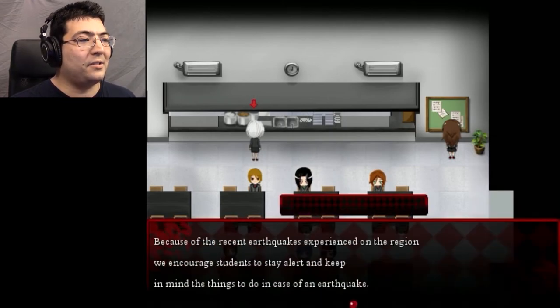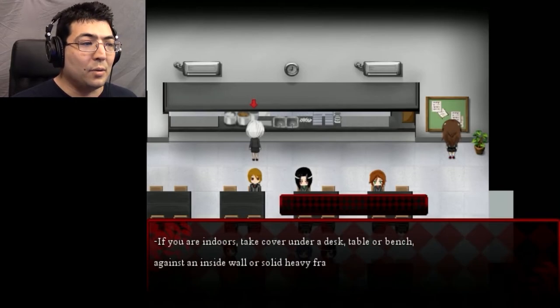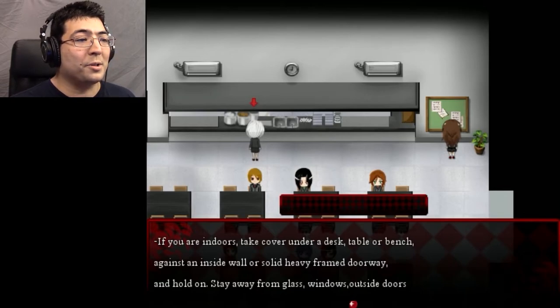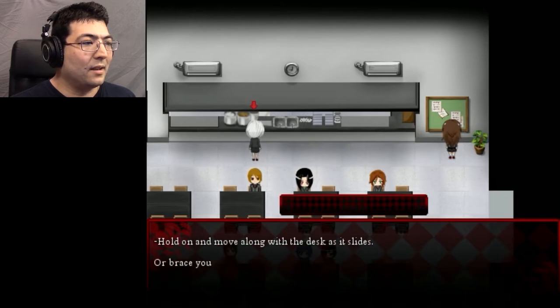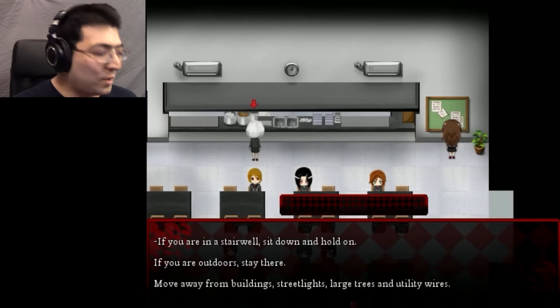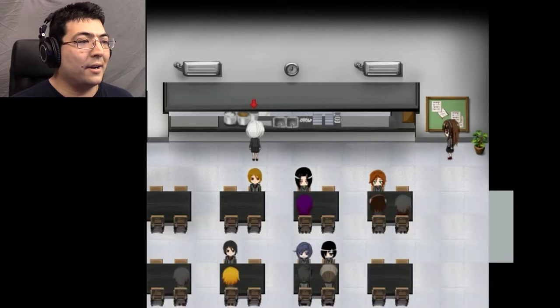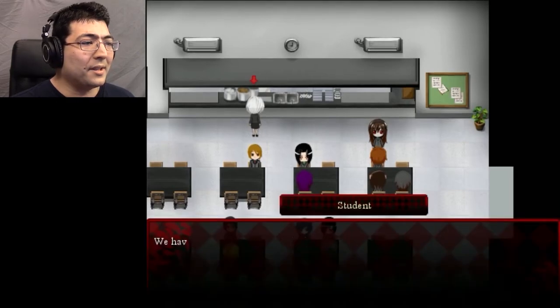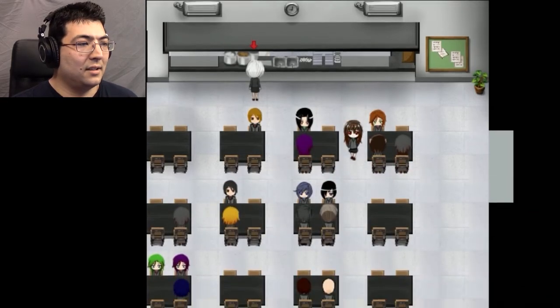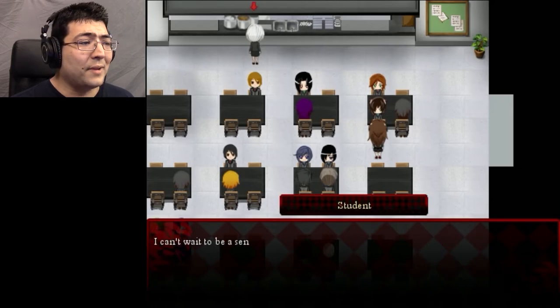Because of recent earthquakes in the region, students are encouraged to stay alert. Keep calm and stay where you are — most injuries during an earthquake occur when people decide to enter or exit buildings. If indoors, take cover under a desk, table, or bench against an inside wall or solid heavy-framed doorway. Stay away from glass, windows, outside doors, and anything that could fall. Good lord, there are a lot of instructions for earthquakes. There are a lot of students to talk to. I like that uniform — different levels have different colors. First year uses blue, second year uses green, third year uses red. And in Japan there are three levels for high school.